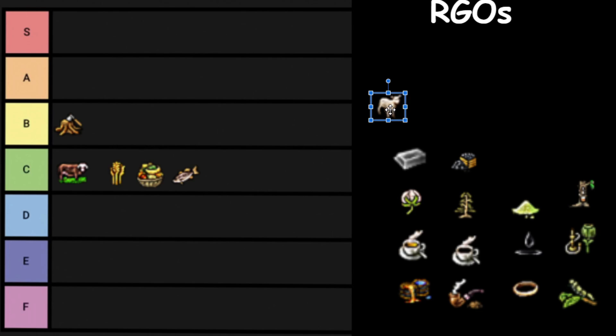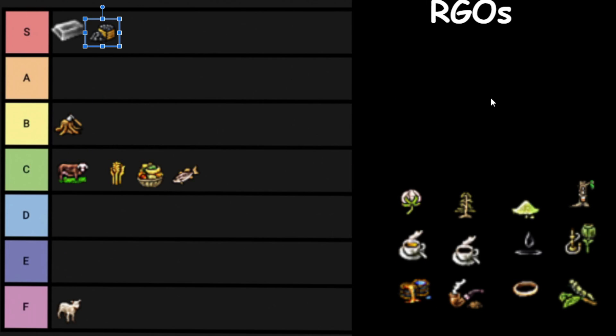Then we have the most dreaded RGO of all — Wool. Wool is pretty terrible; it's not used in any factories. The Artisans use it to make clothes sometimes, but nonetheless it is F tier. Next up we have the industrial goods. Coal and Iron — they're both S tier, just the most critical components to industrialization because they produce Steel, and Steel is used for everything.